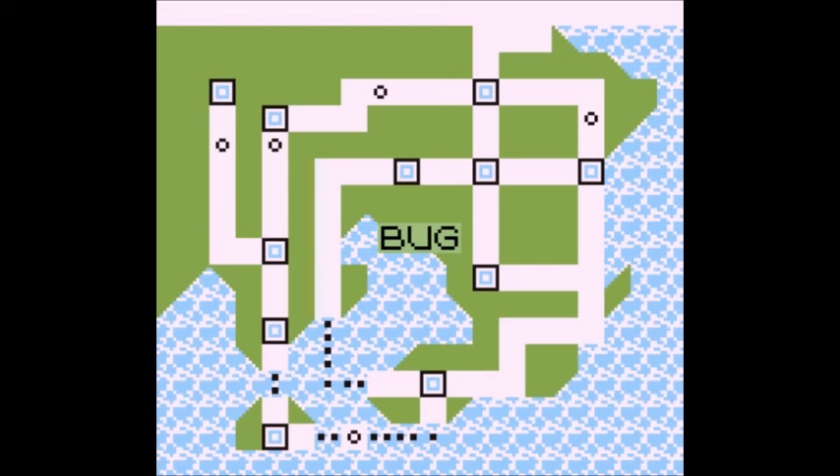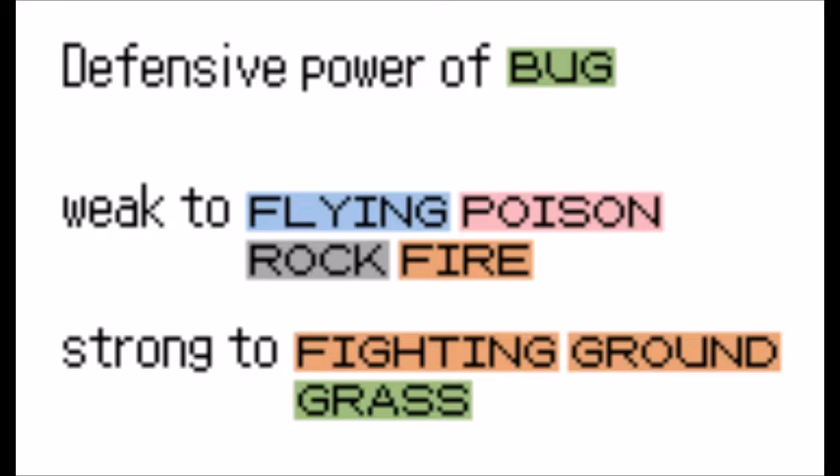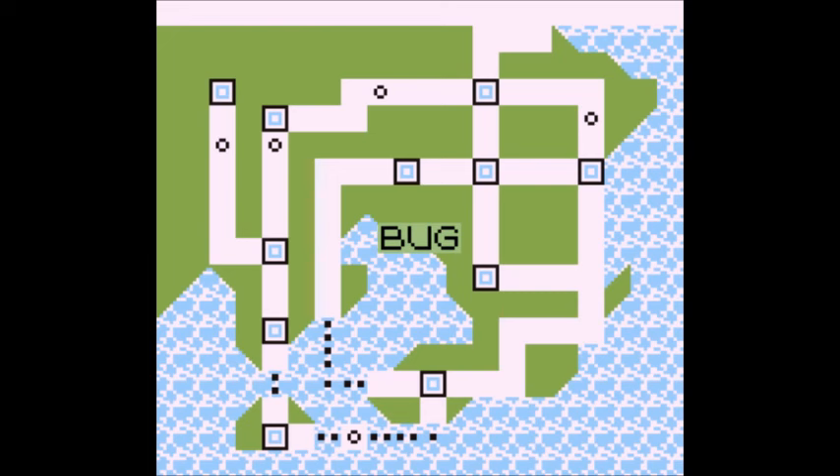In future games, bug isn't very effective against poison, but poison does neutral damage to bug for some weird reason. Bug resisted fighting, ground, and grass, while being weak to flying, poison, rock, and fire. The weaknesses are only manageable due to very few rock moves being in game and poison moves being very weak. The only weaknesses to truly worry about are flying and fire, since those are far stronger and far more common.